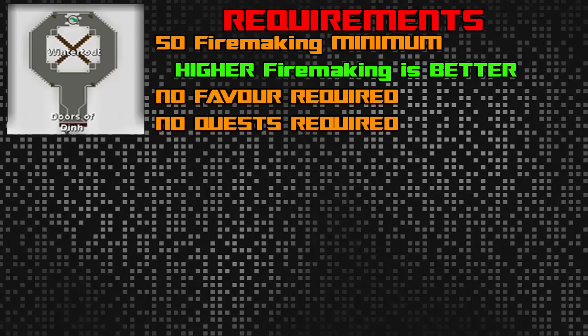Moving on with the guide, there are a few requirements but not many. The main requirement is just 50 Firemaking minimum, but the higher the Firemaking the better. You do not need any favor to enter this area, and you do not need any quests. A level 3 skiller can do this minigame. You will not be engaging in PVM, so you do not need weapons or any of that.